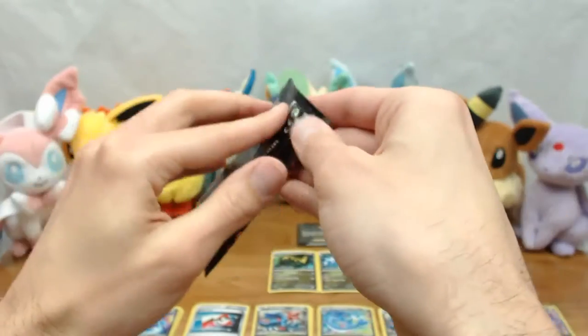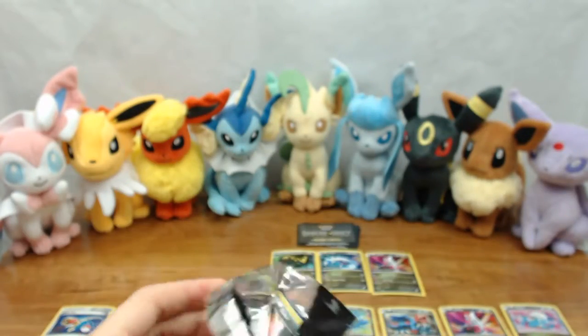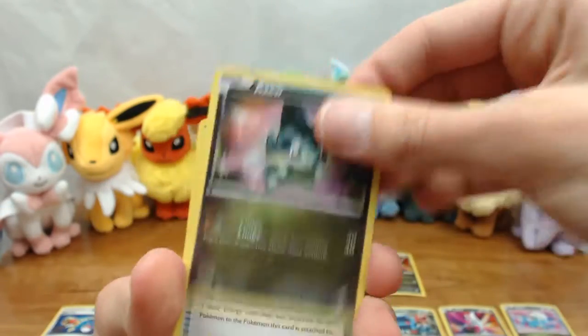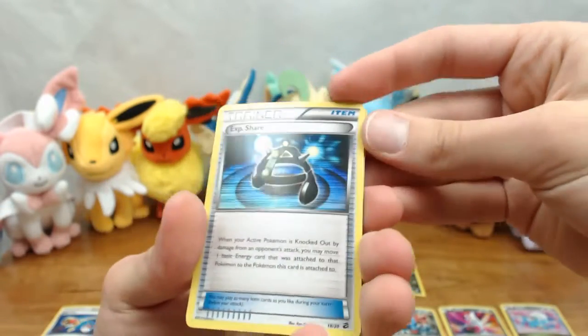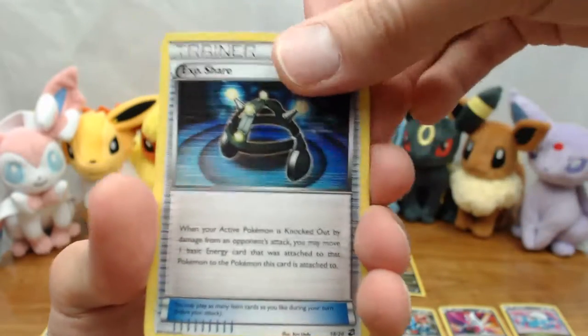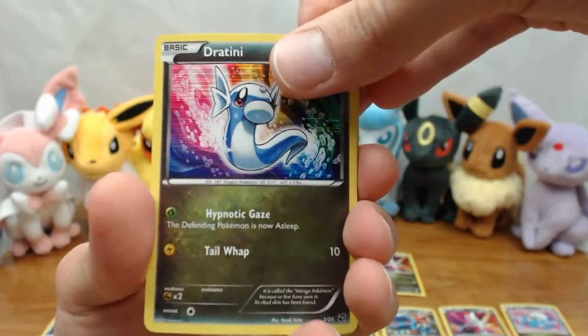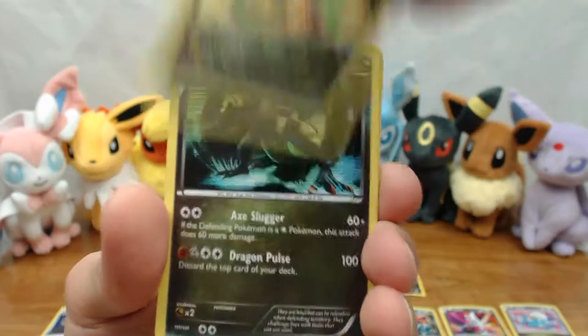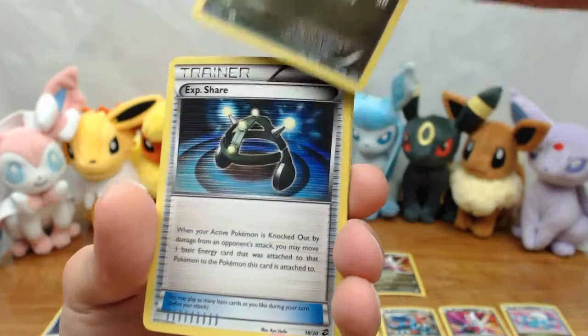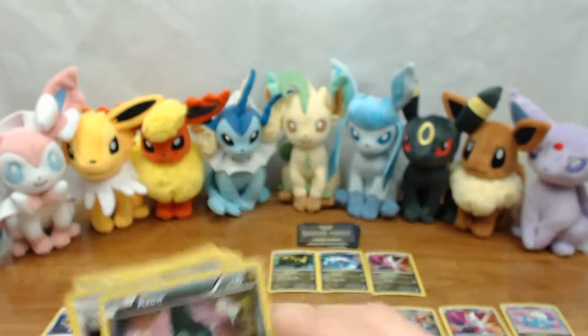And then our last Dragon Vault pack — let's see what we can get. We have Axew, EXP Share, so we've got the last of the three trainer cards — we now have all three. Dratini, Rayquaza, and Haxorus. Sweet.